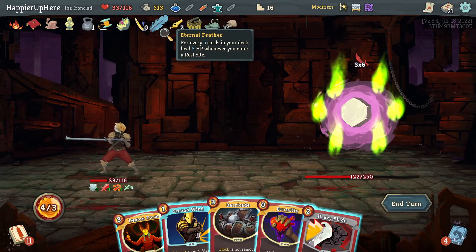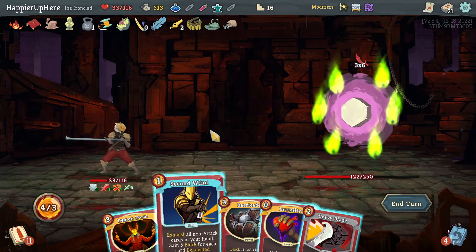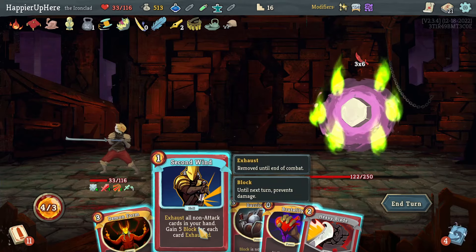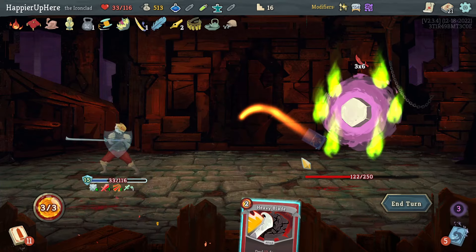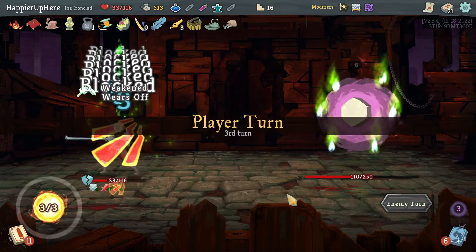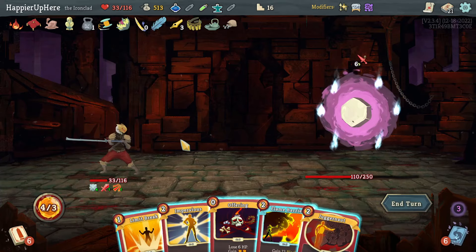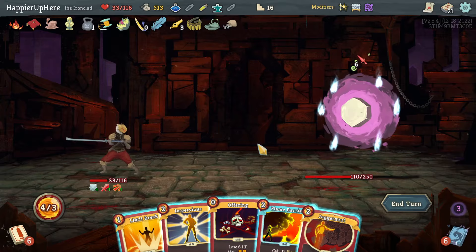How did I heal? Because of the Eternal Feather. Eighteen incoming — there's nothing I can do other than Second Wind to get rid of three cards: 15 plus four — that's barely enough. Then Heavy Blade — got a little lucky there. Another six incoming. I exhausted the Barricade — I do have Flame Barrier, which is nice. Let's start with Offering first.